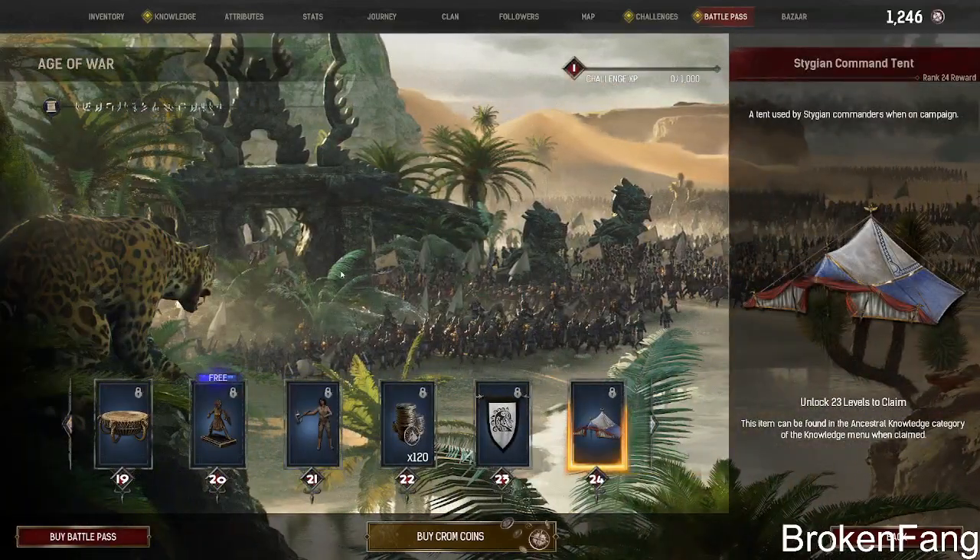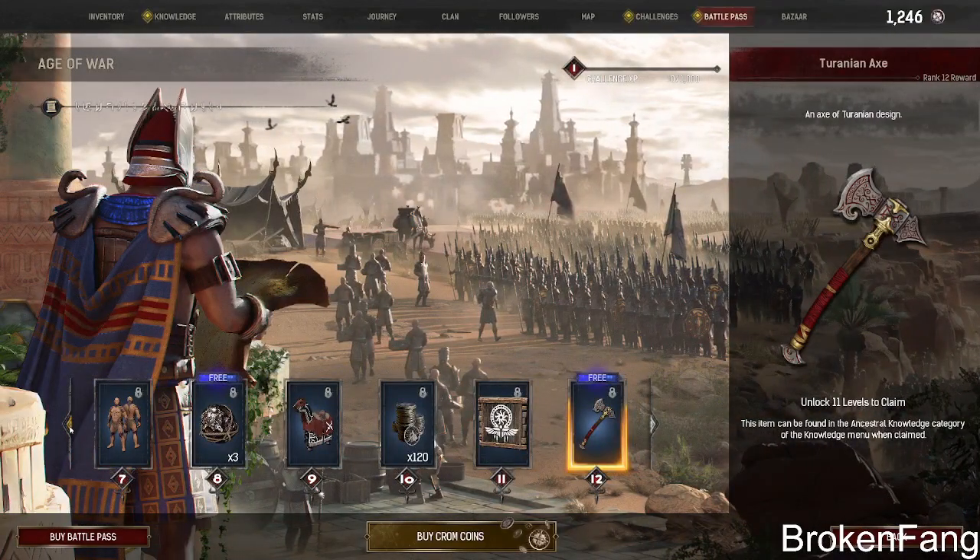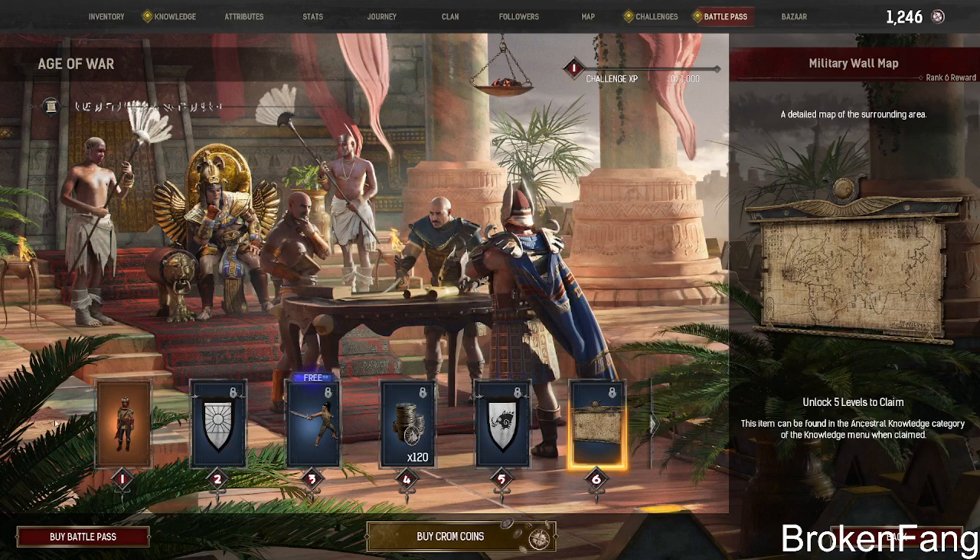One of my biggest complaints is they're doing this Age of War and I've done probably 800 videos on Conan. One of my biggest issues is in the PvP context — you can spend 15 to 20 hours building up a base, and then two guys can come by in 15 minutes and completely demolish it, offline raid you. There are no mechanisms in the game that counter that. The work ratio is not balanced correctly.